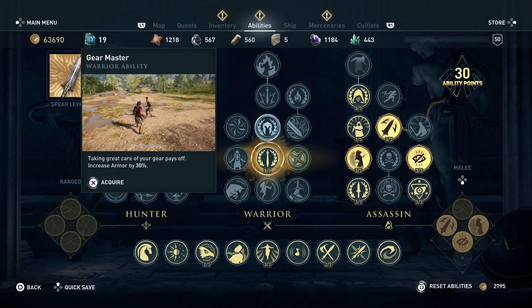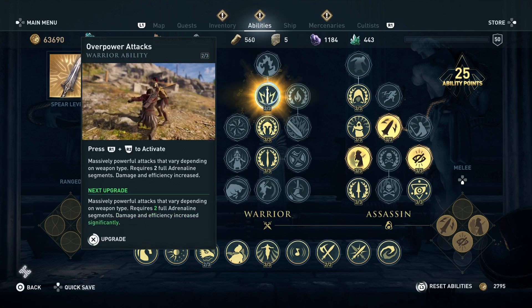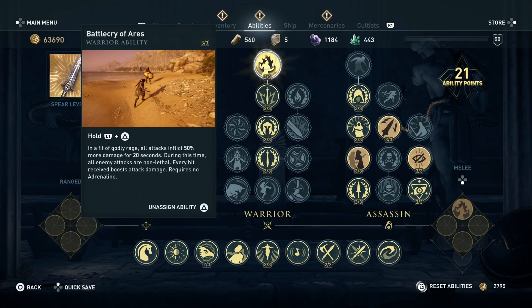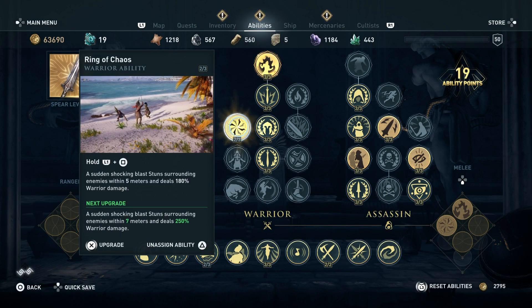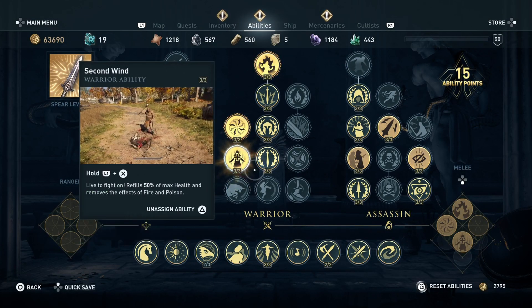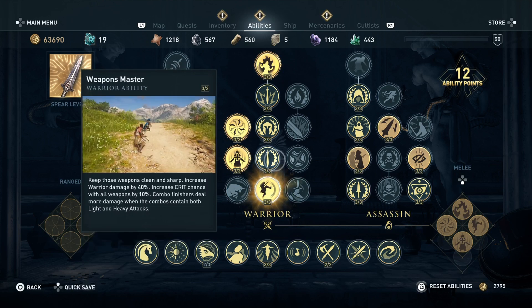Put most ability points into warrior because that's what you're going to use the most. If you want a hybrid build you have to go warrior first and then the others, because you can't really be a full stealth hybrid. I already tried this build and it's pretty strong — I would suggest doing everything shown here.